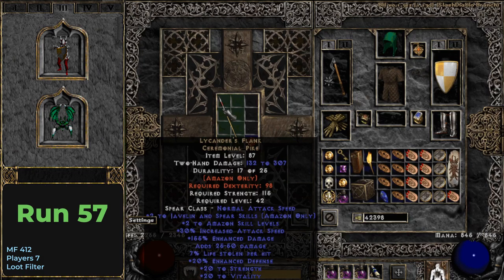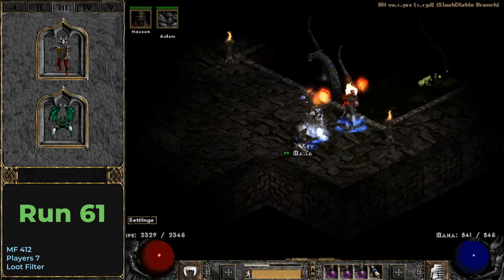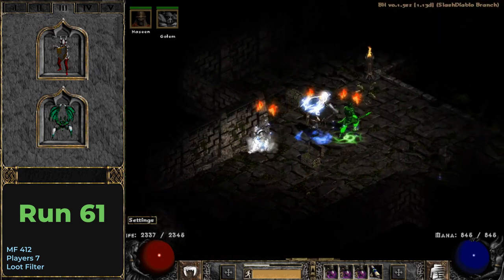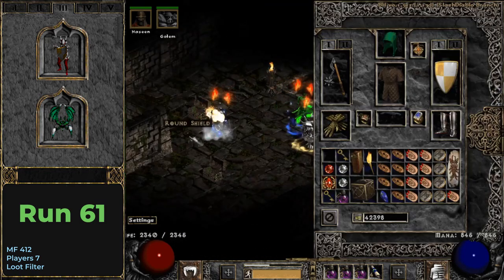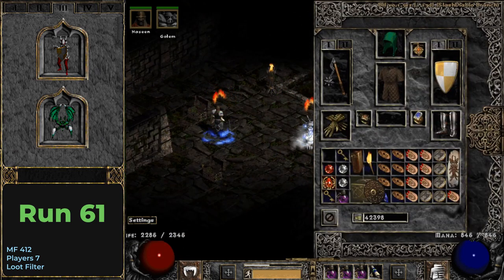I was really excited to cross it out of my list. Now we are down to 38 items. Just 4 runs later and I drop one more unique from the chest. This time it is a round shield and an item I already mentioned in the last episode — Moser's Blast Circle.